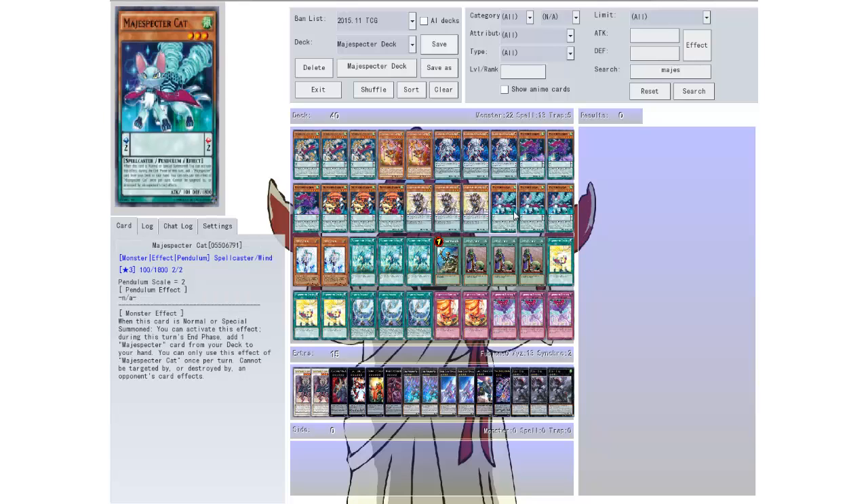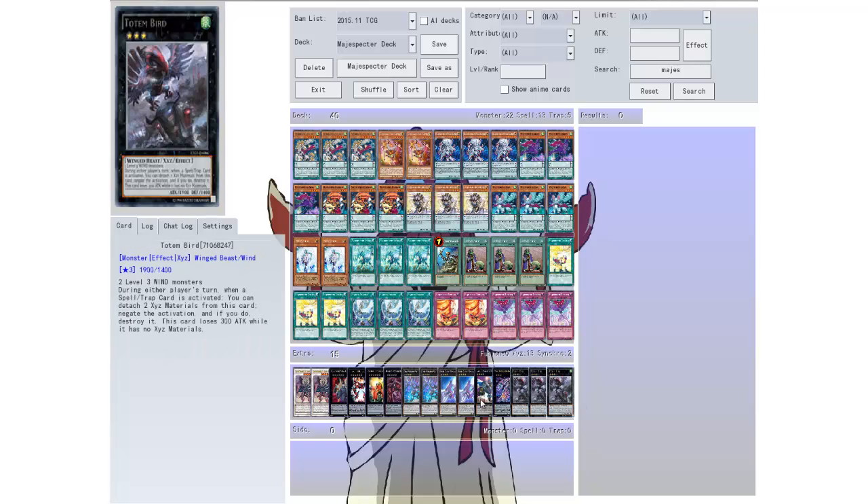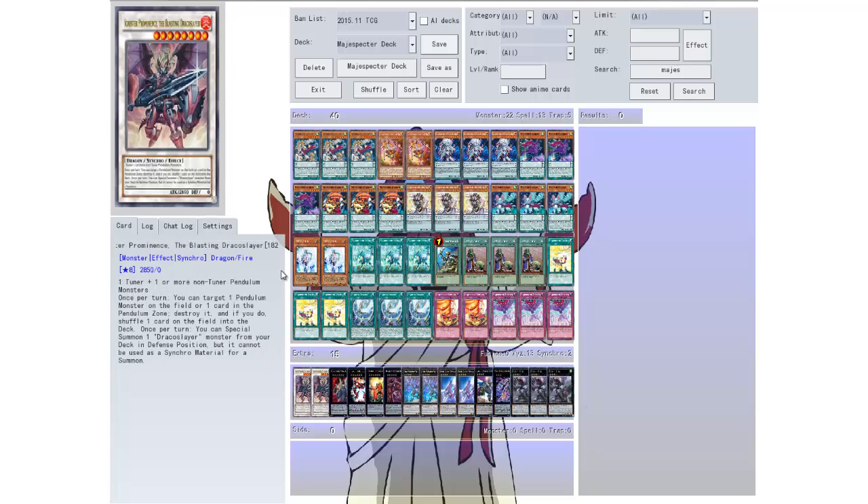Then we run Mage Specter Cat, which is a pendulum scale of two, level three. When this card is normal or special summoned, during the end phase you can add one Mage Specter card from your deck to your hand. So it's another search, of course. The only problem with all these Mage Specter cards is they do have low attack — that's the only downside. So there's a lot of beefy stuff in the extra deck to make up for it.